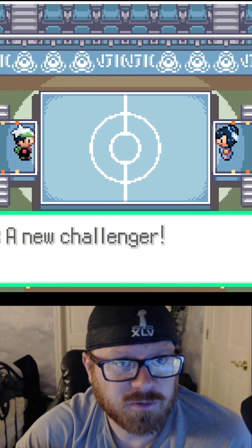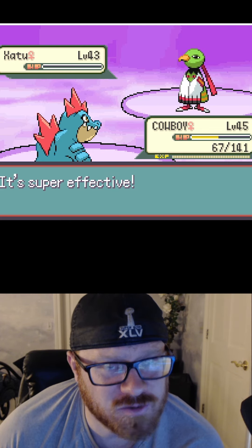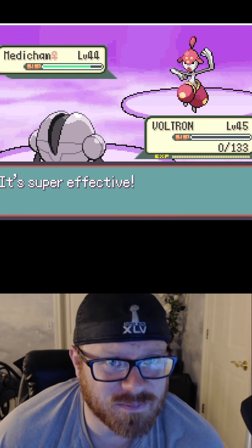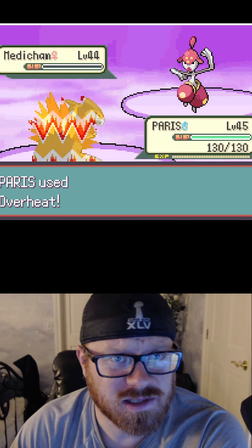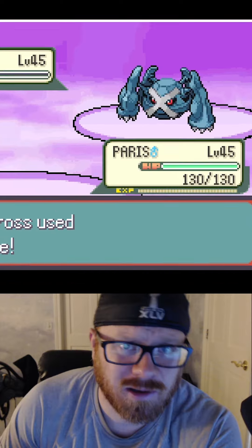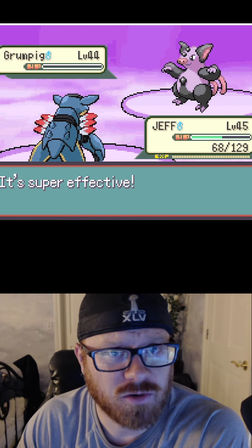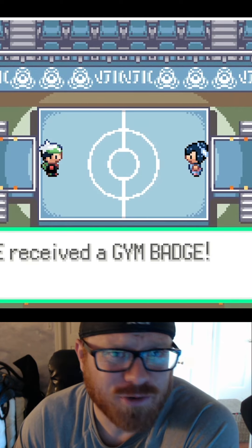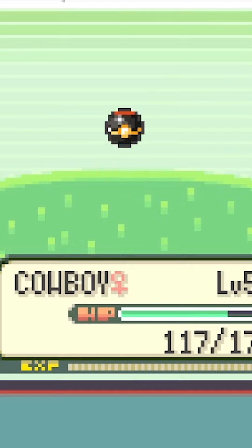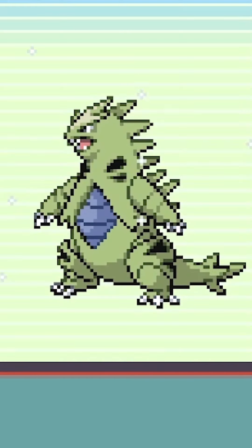In gym number four, we take on Liza, the Psychic trainer. Cowboy still has no water moves, but he does have Crunch. But of course I make a boneheaded decision and get our Registeel killed almost immediately. Luckily, Paris is an absolute god at this point — a god we almost got killed here too. Our baby boy Jeff is all grown up now and hits pretty hard, winning another gym. We only lost our best Pokemon, no big deal. Luckily, the game hands us a Poopitar that's already ready to be a Tyranitar — ain't she a beauty. Good ol' Cletus.